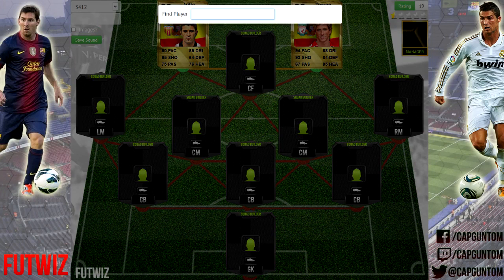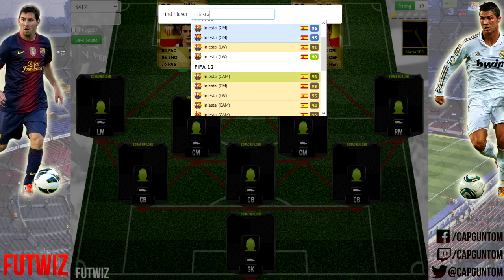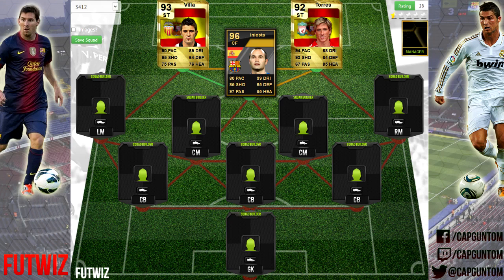Moving on to the centre-forward position — we're going for one of the players you definitely expect to see in this team. Players who seemed to make it into the Team of the Year every year, and because of that they have very highly rated cards. The first one being Iniesta. We're going to play him at the centre-forward position. You can see his 96-rated centre-attacking mid card — the reason I'm using his FIFA 12 card rather than FIFA 13 is because this one is a CAM, so it's only one position shift to centre-forward, meaning we're not breaking any rules. 99 dribbling, 97 passing — threading balls through to those two strikers would just be too easy.